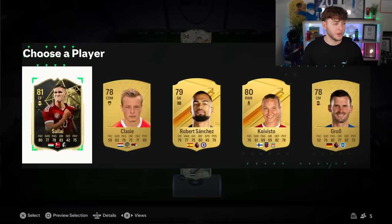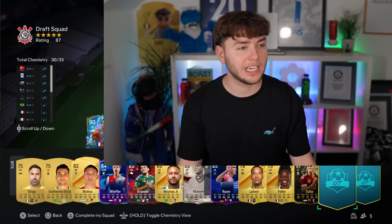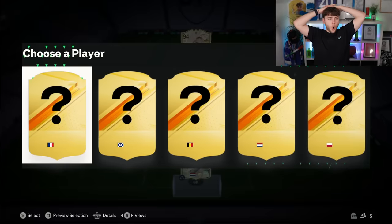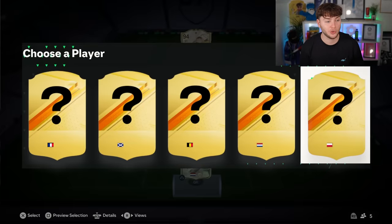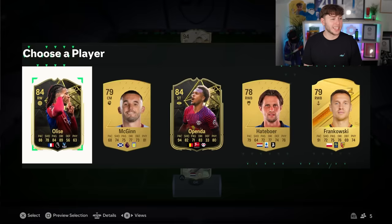Hungary — you know what, I'm going for him. He's the highest rated out of them. We actually need a banger for this last one, otherwise we're done. EA, if there's a god, give me someone good. France, Scotland, Belgium, Dutch, and Polish — this could be Lewandowski. I'm going for France. Oh, we made the right choice out of all the cards. But are we going to have an 88-rated team?